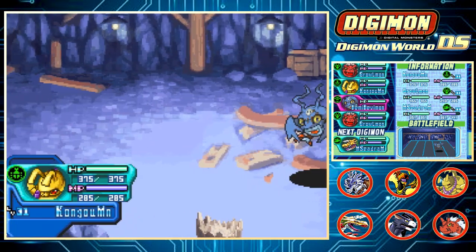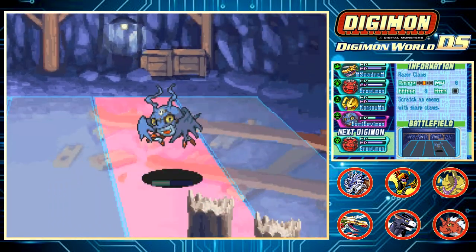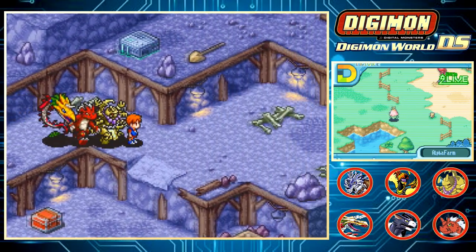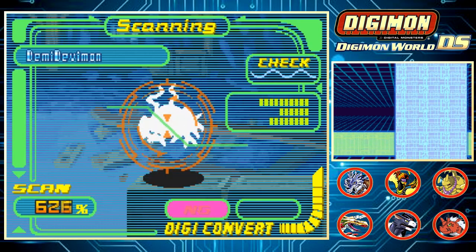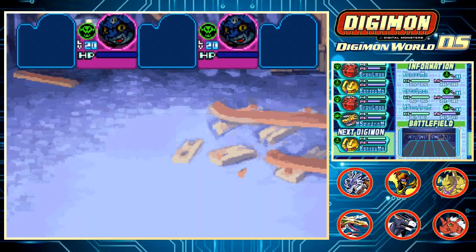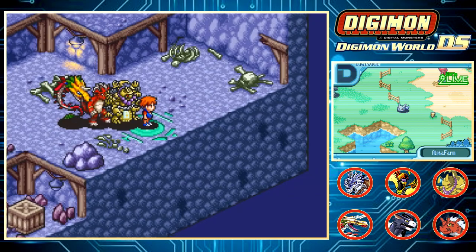Part of me is thinking just leave and come back for it later because you've already gotten an Impmon and Demodevamon — that's plenty. But the other part of me is like, just be done with it, get those two Wizardmon so you don't have to bother coming back. I'm going to leave, actually. I've been here too long; I want to get into Ancient Canyon because Durugamon is getting close to level 30. I should have just come in here — I bet it's about to spawn two of them side by side. That's what I get for not checking out the boss area.